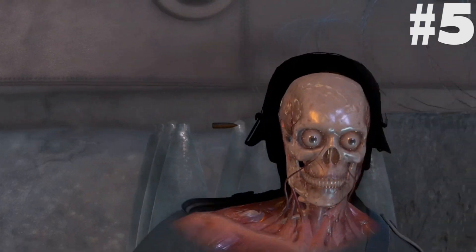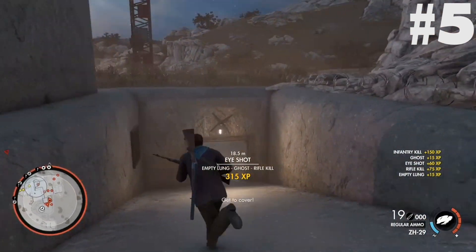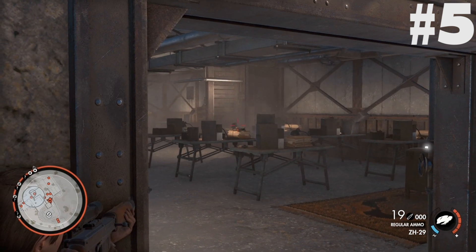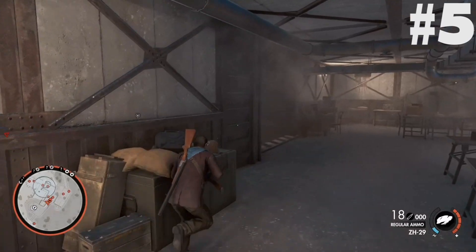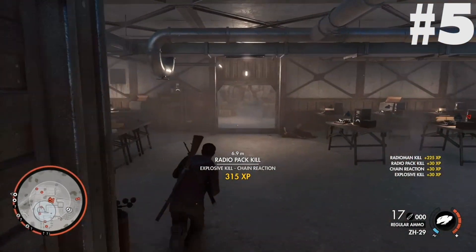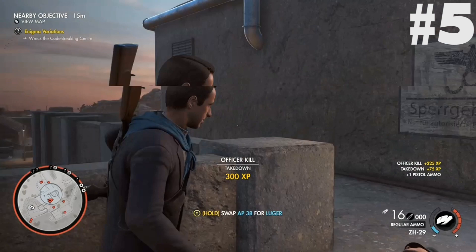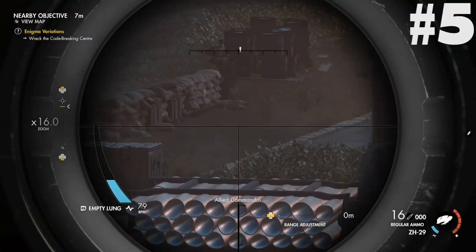In 5th place, as the obligatory wildcard, we have the ZH-29. The ZH-29 holds a claim to fame as being the only semi-automatic with a 16x zoom, which means it isn't directly comparable to the rest of the rifles in this list. At range it is obviously worse than the other rifles, but its rapid fire and decent damage definitely say something, and the fact its magazine is bigger than Greece's national debt probably helps too. All in all the ZH-29 is a very competent and deadly rifle, but ranked on ability to perform at ridiculous range it does struggle against the more sophisticated bolt actions.